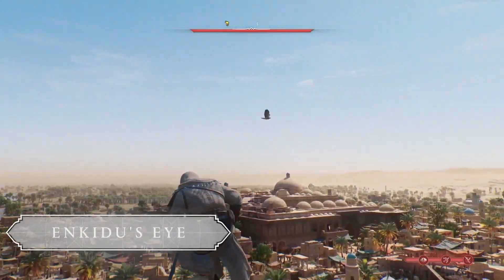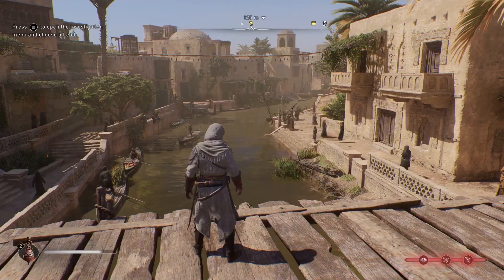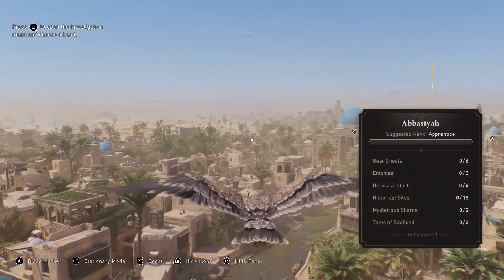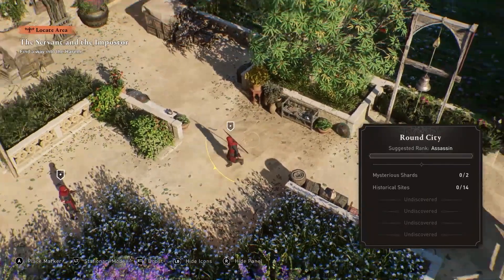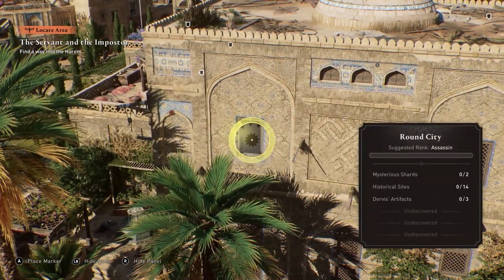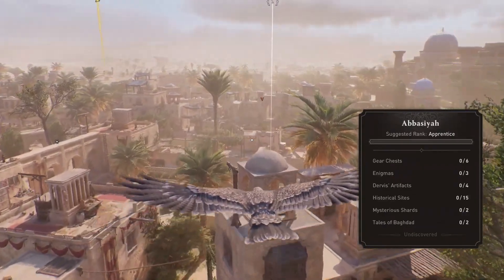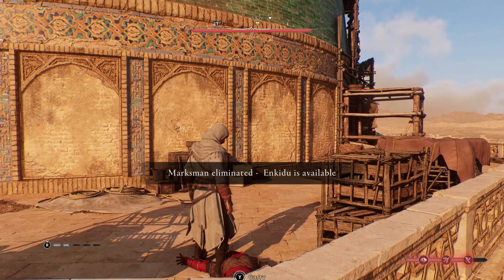Enkidu, Basim's Eagle Companion, can offer you a wider view of your surroundings. Press up to switch to Enkidu's eye view. This overhead view allows you to mark your enemies and to locate your objectives with greater precision. Be mindful that enemy marksmen can shoot Enkidu, preventing the scout until you eliminate that guard.